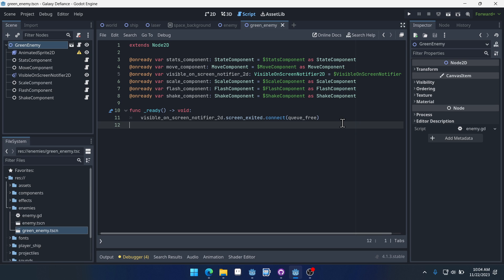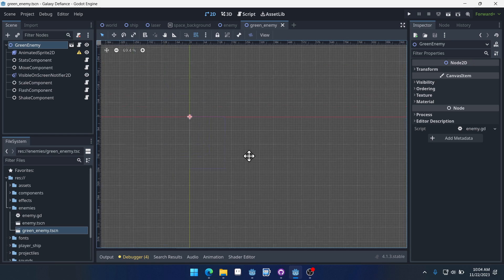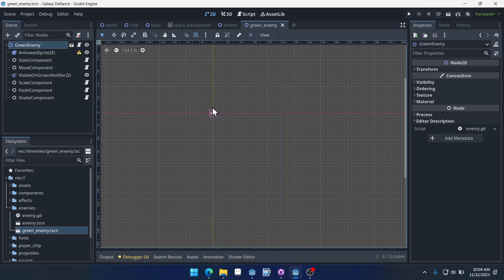Welcome to part 6 of our Galaxy Defiance Space Shooter tutorial series in Godot 4. In this video we're going to be creating — not finishing — the green enemy, but getting quite a bit more of it done.